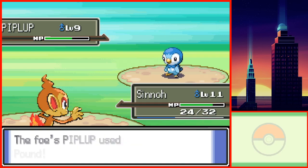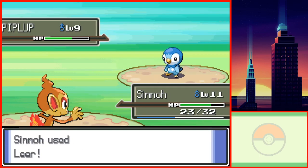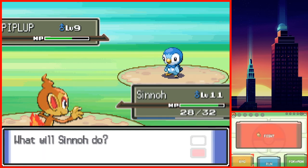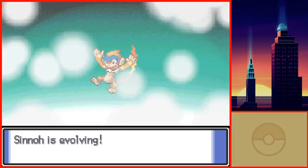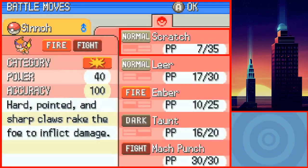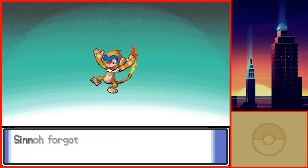Eventually Starly gets defeated and Piplup gets sent out. I got really lucky here — Piplup did not use Bubble whatsoever, and after a bit of struggling I was able to beat Arms. Before entering Oreburgh City, Chimchar evolved into Monferno and learned Mach Punch, which I replaced with Scratch. Thankfully, I won't have to teach my starter Rock Smash, which is a huge relief.